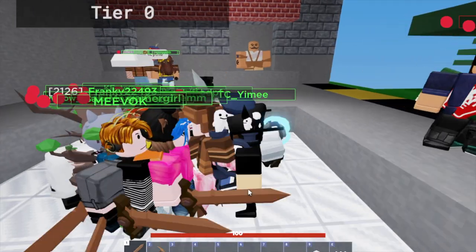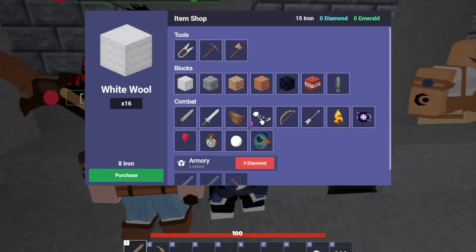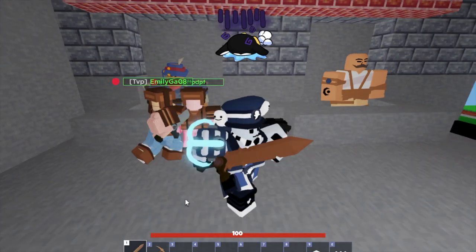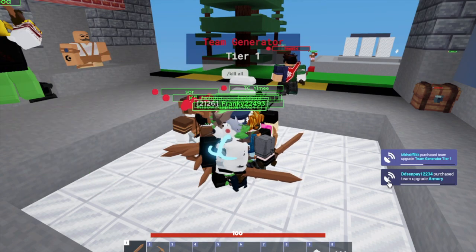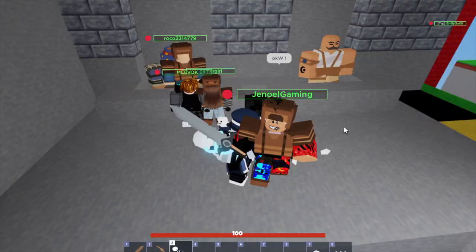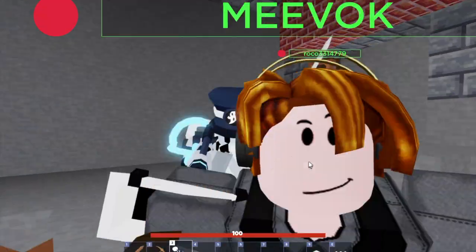Let's see if we can get anything in the item shelf. It looks like we can get a vacuum here for 60 iron, so let's save up for 60 iron. We got team generator tier one and armory, so now we can buy the vacuum. This is how it looks — it's a pretty cool vacuum. There are some buttons here that glow, and I really like the look of it.